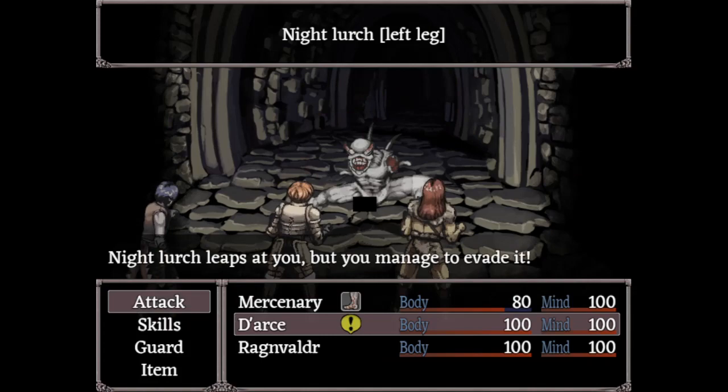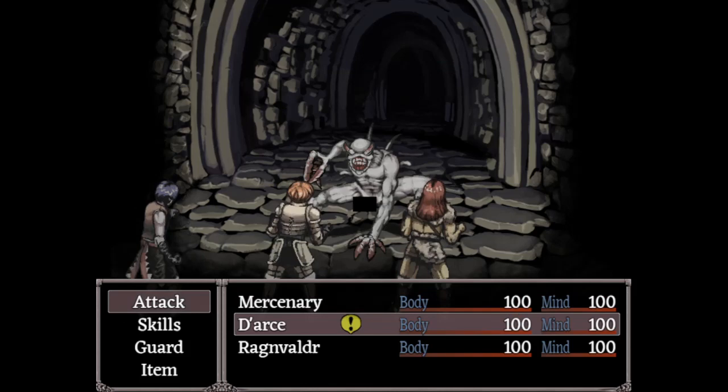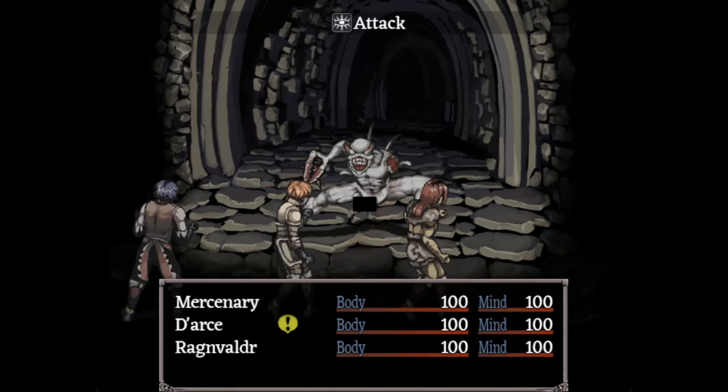If you don't have Rodham Meat, then just use all party members to attack different parts. I used my party members to attack one arm, the Horn, and the other arm. As you can see, I missed one arm, but still it's containable damage at the end of the day. If you don't have anything else to do in these turns, I suggest this is the best strategy, probably.